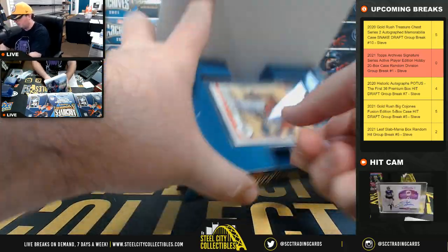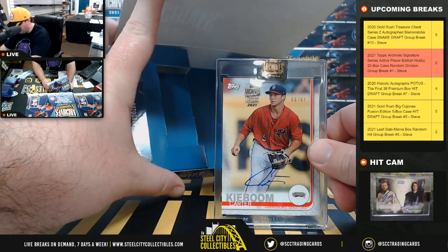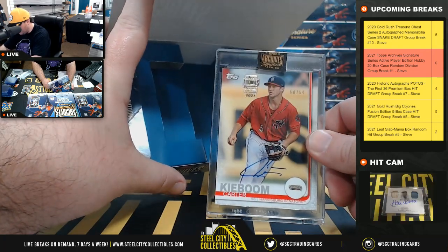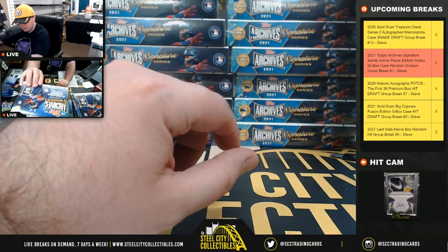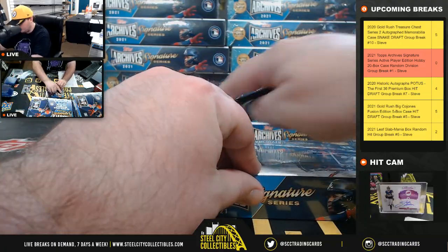Box number two — Carter Kieboom, Topps minor league card numbered 60 of 64, that's the Nationals, National East, goes to Brad.